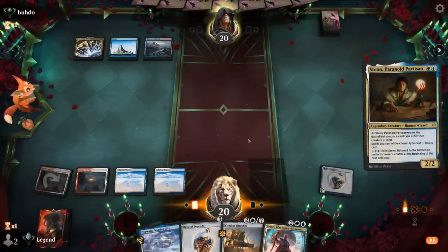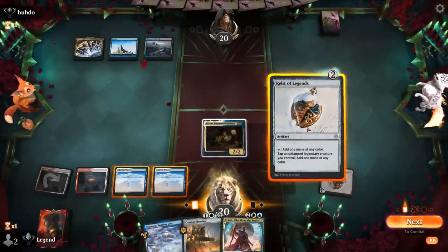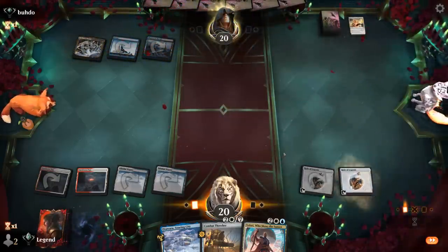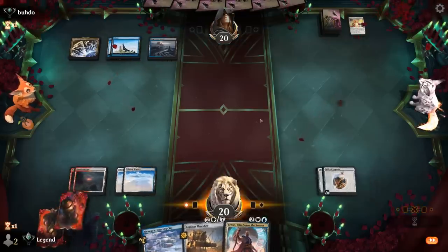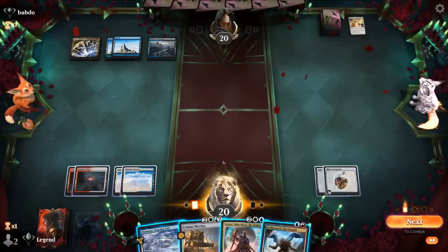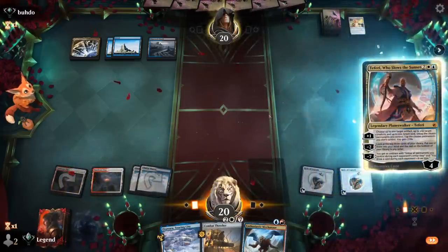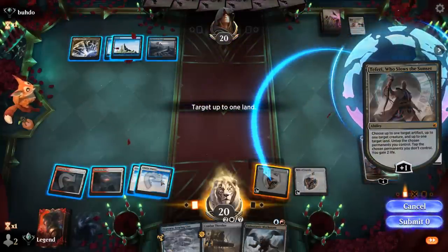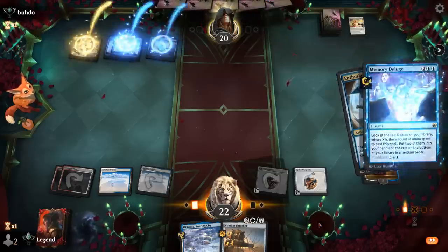We could still technically play Teferi afterwards — play another Relic and then play Combat Thresher for two. Opponent's going to March and I didn't even get the chance to respond to make mana with Relic of Legends here, which is unfortunate since if I made mana I would have still been able to play Thresher. Hopefully it'll benefit us if we cast it for seven. Now if I had played Teferi they wouldn't have been able to make it disappear, so we'll start there and then I can still play Mechonaut plus maybe a Thresher afterwards. Let's untap and play Mechonaut. Opponent's going to cast a Deluge now, so it seems like more of a traditional control deck as opposed to a midrange or fiend deck.